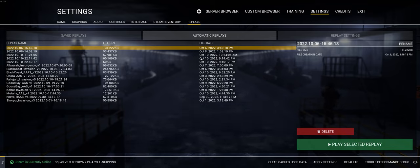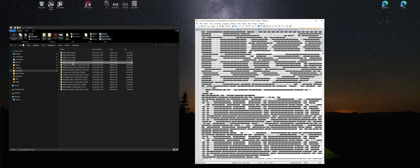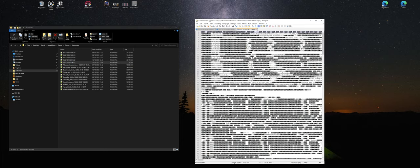If I alt-tab out to the desktop, you'll notice a couple of files without names — just dates. What you can do is double-click on them and it opens them up in Notepad, or I use Notepad++ for mine. At the top of the file you'll find the layer name. Copy that layer name, then rename the replay file and paste in that name, so instead of a long string of numbers and dates you've got the actual layer name.